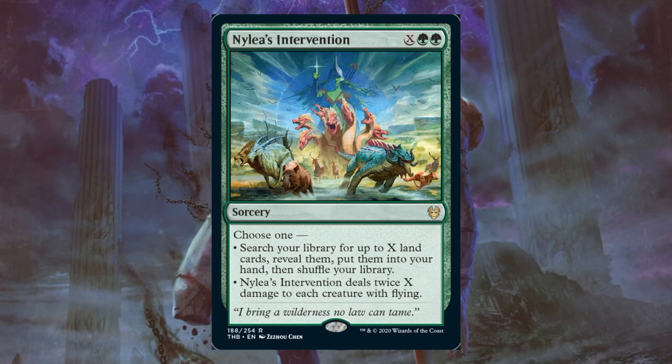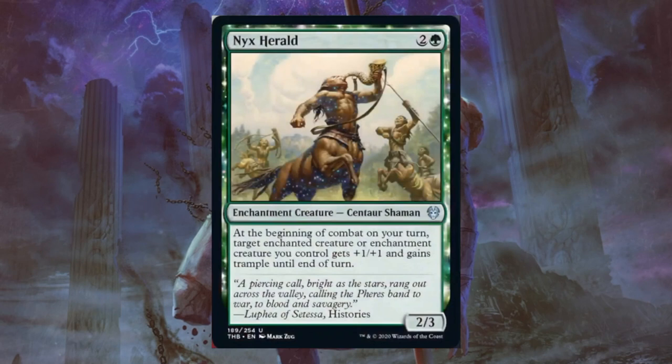Nyx Herald. This is a very solid limited uncommon with an ability that you might be able to take advantage of the turn it comes into play. It's also an enchantment to boot, which definitely could matter.